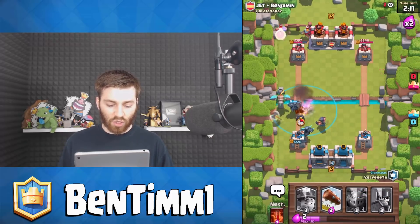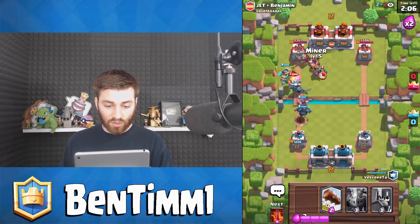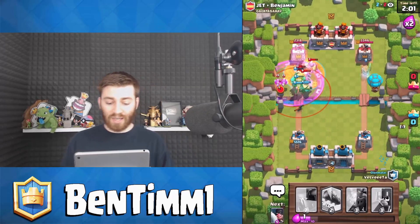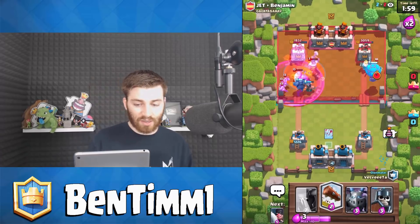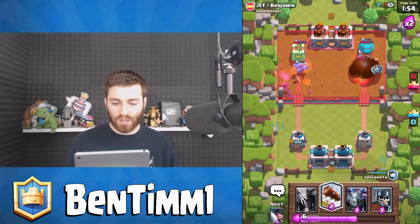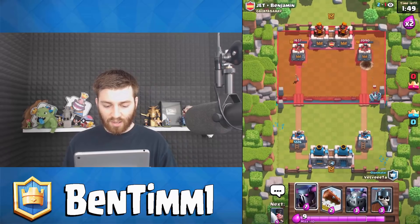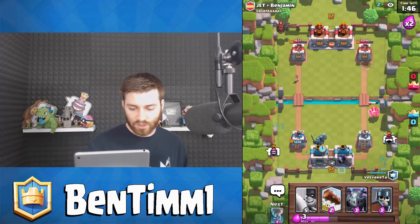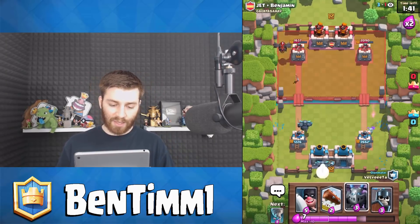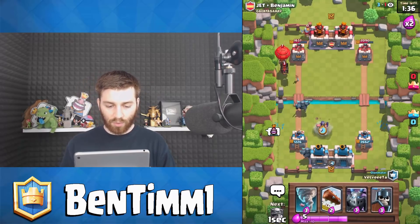I highly recommend you guys use tornadoes because they're so good in 2v2s. They're versatile, you can take care of almost anything — they're pretty much almost a must-have in clan wars. Sadly the balloon didn't even get a hit off, that's a little bit annoying. He's got a lava hound so I'm actually going to have to hope he doesn't drop the PEKKA. Double push PEKKAs are not the best but we'll see.